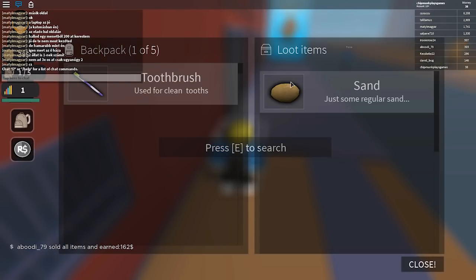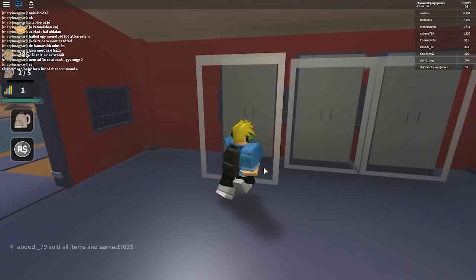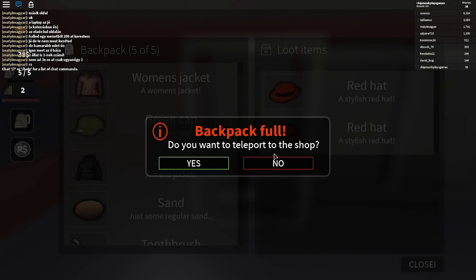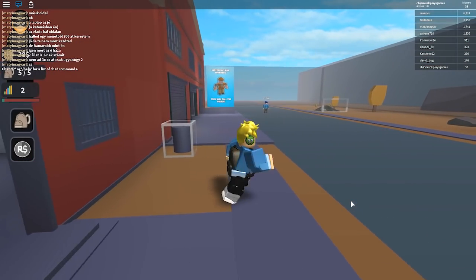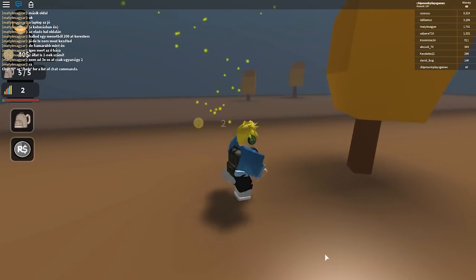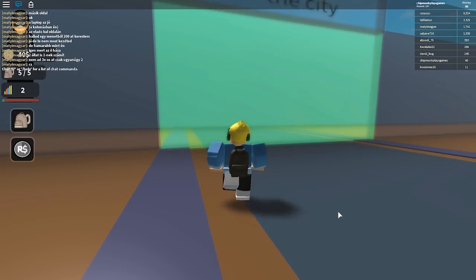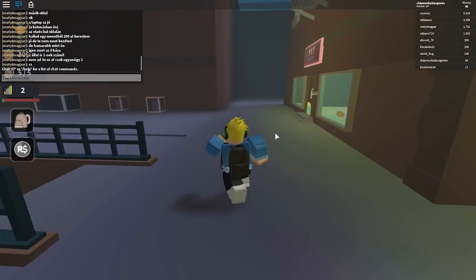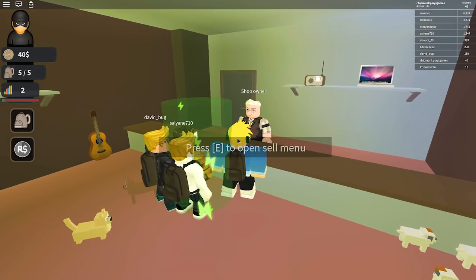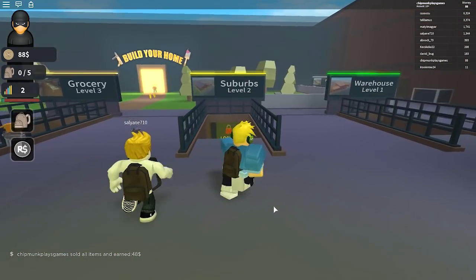A toothbrush! A toothbrush has to be worth some type of money. The police has not seen me yet. Oh my gosh, look at all this cool stuff here! My backpack's full — we gotta come back, there's so much stuff to get. Police officer, please don't see me. I wonder how much we're gonna get paid. We have to upgrade our backpack — so far I can only sell five things at a time, but a better backpack will let us sell more.